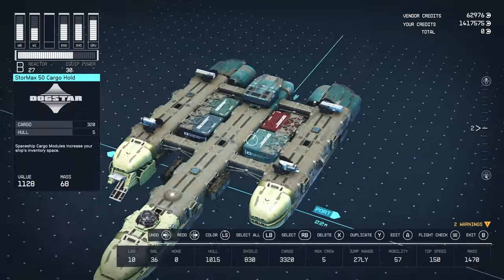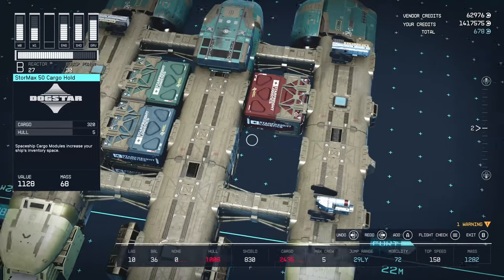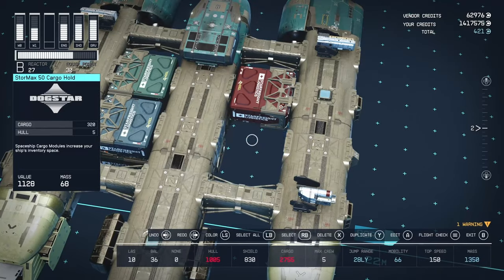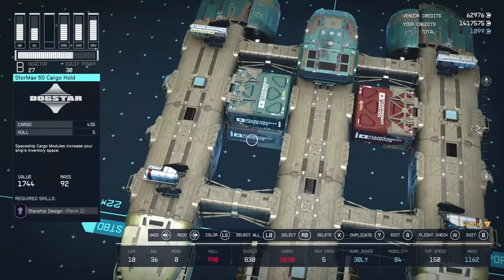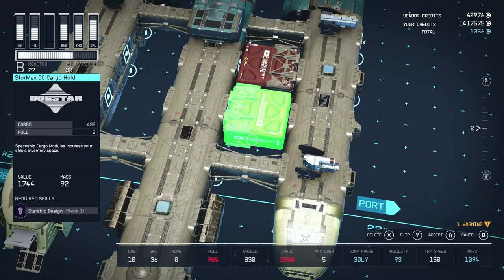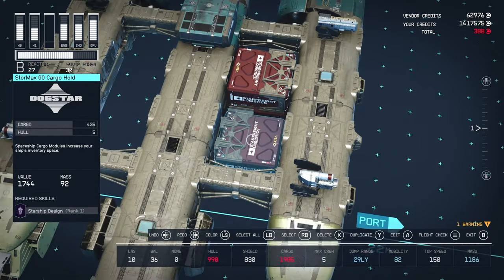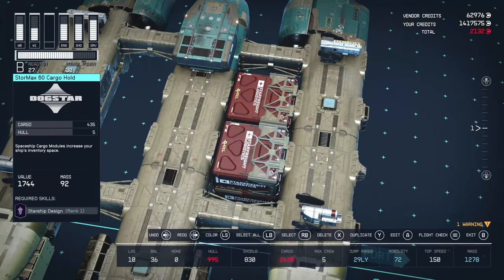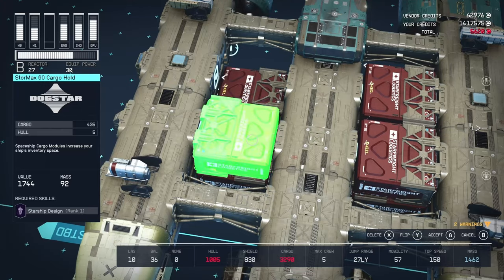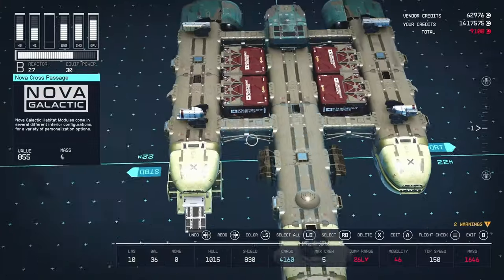So putting it back together — it's a very cool ship. If I were to upgrade it, the first thing I'd do is swap out all the various-sized StorMax units and replace them with the largest ones, lined up consistently. That basically jumps us up to almost another 1k cargo, which is really nice.